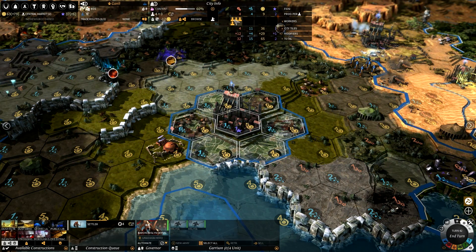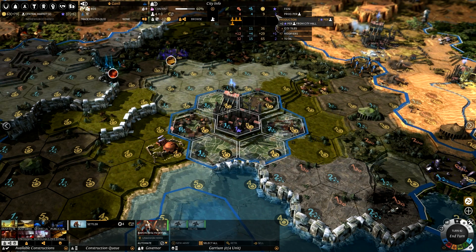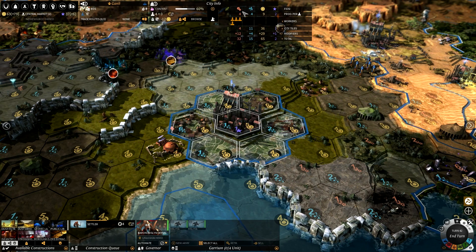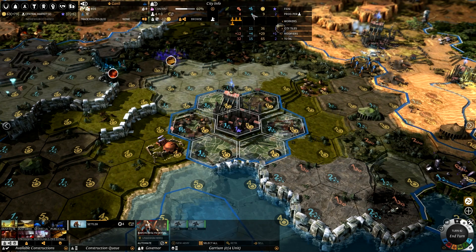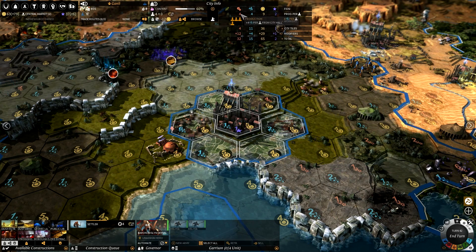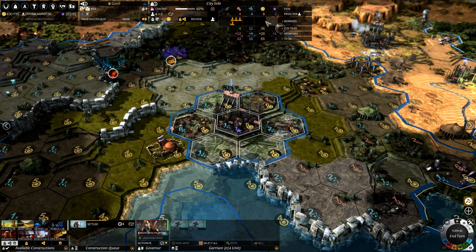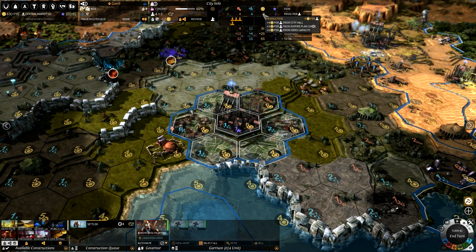Cities: your population appears up here and you can focus them into different areas — you can get them to produce any resource you can gather. It tells you at the top how much you'll get based on bonuses the city has. Like this city gives four research or four industry per person; I can produce two influence per person, or I can produce nine dust per person because I've got plus four from the city, plus three from an empire plan, and plus two from my hero who is stationed there.